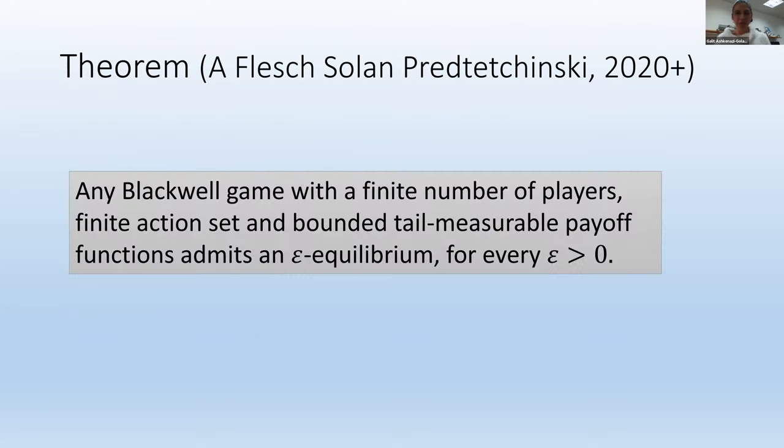Here is our theorem: any Blackwell game with a finite number of players, finite action sets, and bounded tail-measurable payoff functions admits an epsilon equilibrium for every epsilon greater than zero. Now I'm going to walk you through the three main steps of the proof.